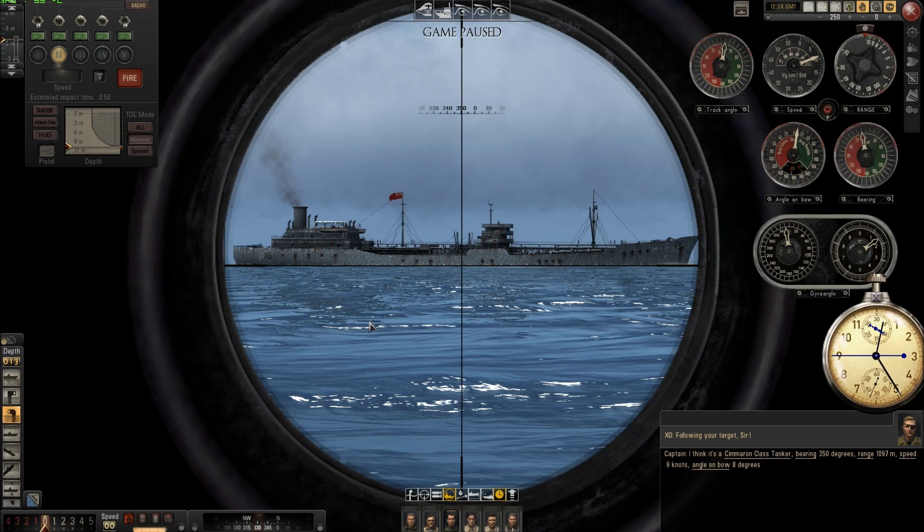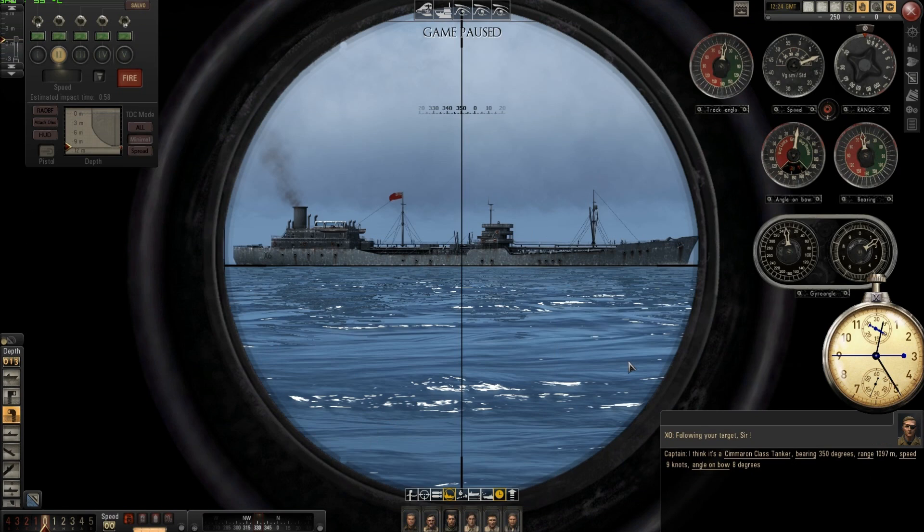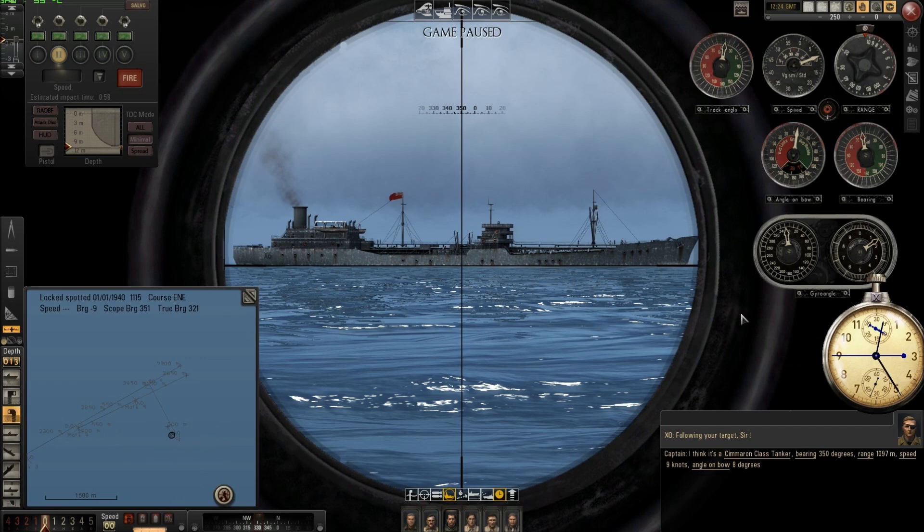I have magnetic and impact. Now I have the speed, I have the bearing, and I must calculate again the range and the angle on bow, and then we are ready to fire. The course is 350, so 360 minus 350 means 10 degrees on my left side.